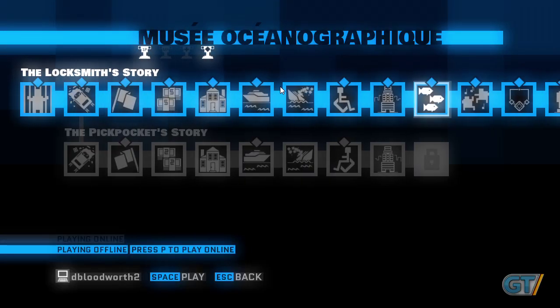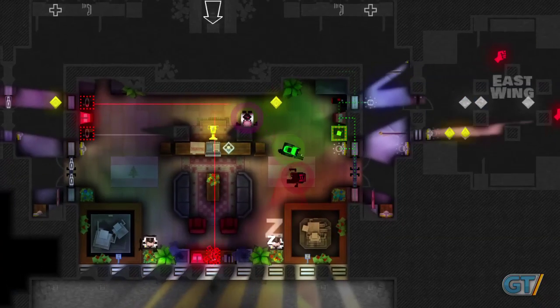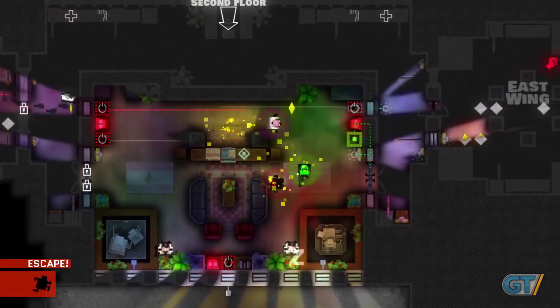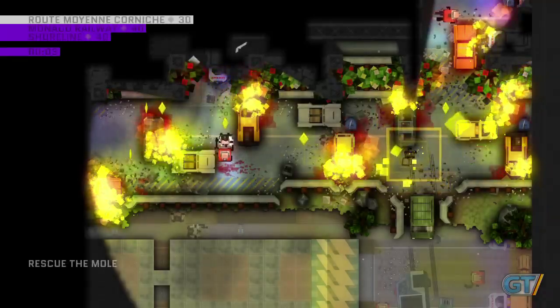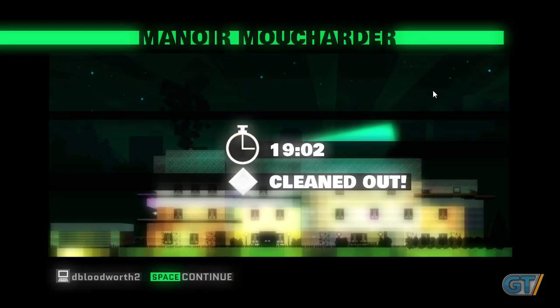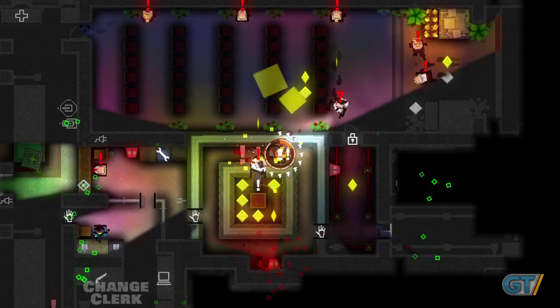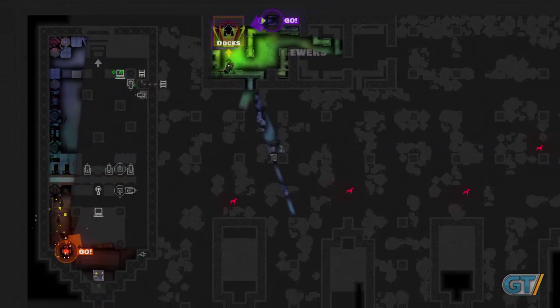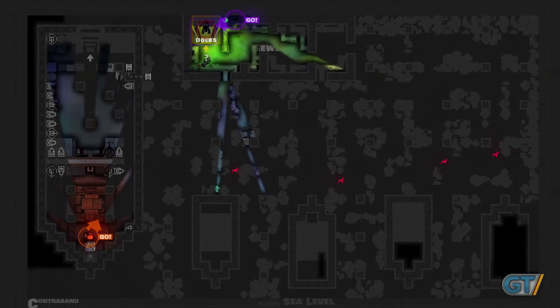Monaco's main plot consists of about 17 distinct levels in all, but it's not as small as that might sound. You're encouraged to replay levels to improve times and performance, and there's a series of tougher, remixed maps reserved for players who nab every last penny. Depending on how careful you are, some levels may take 20 to 30 minutes to clear, and that's not counting the first three or four failed attempts. Before you know it, you've sunk more than 16 hours into this little 2D stealth game.